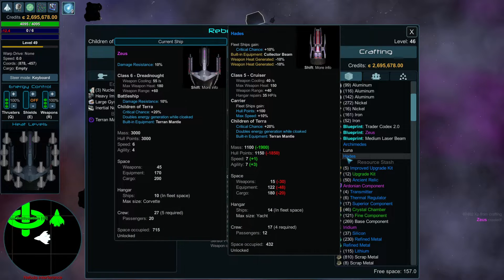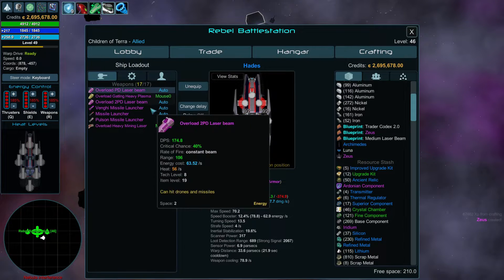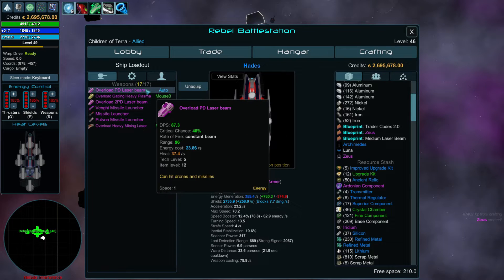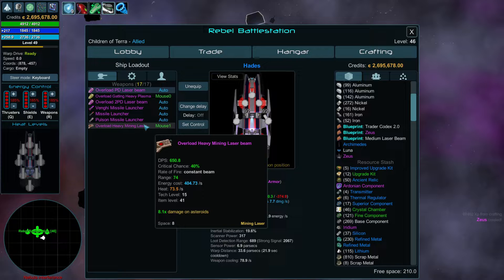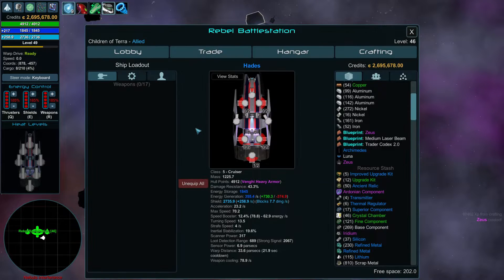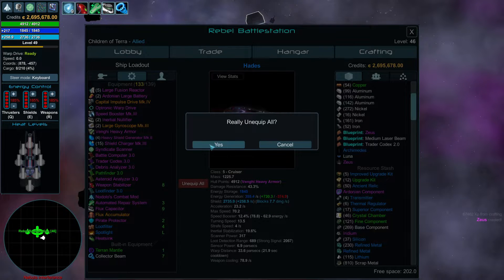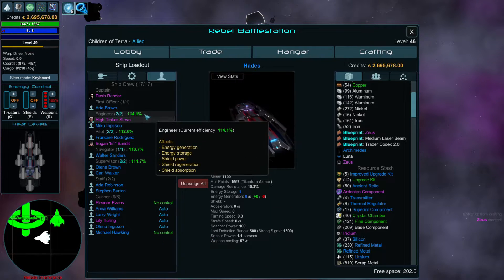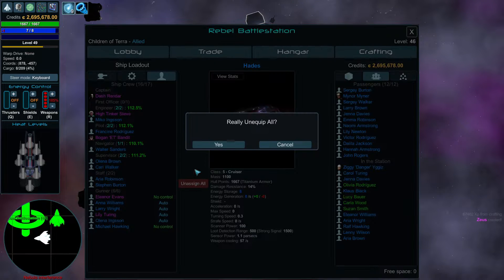Actually, I do know where to start. We're going to start with the Hades — swap back into that and take all the weapons off. We will rebuild the Hades later. So, unequip that, and I'm going to take all of the staff out of it.